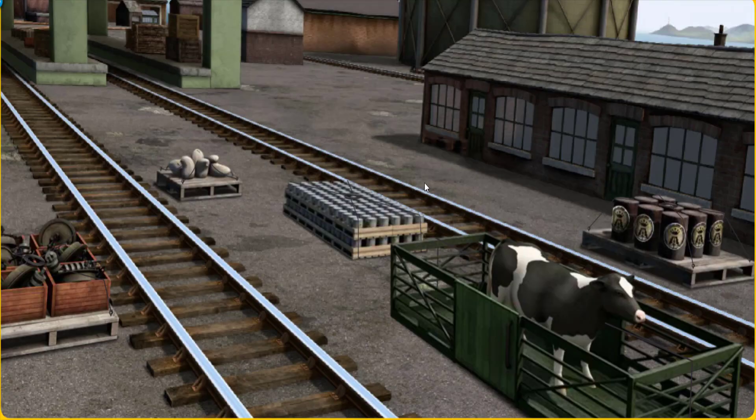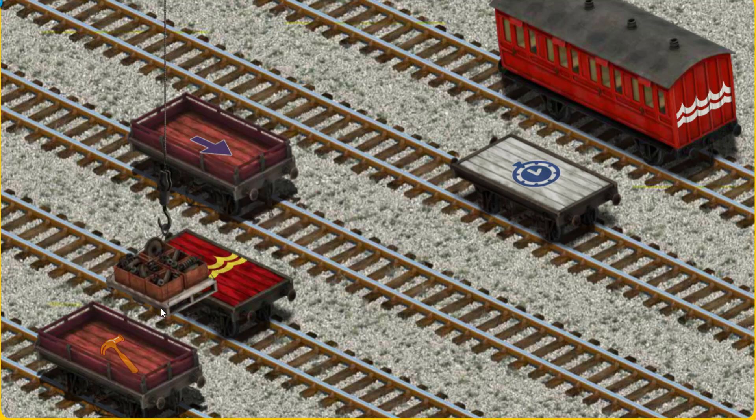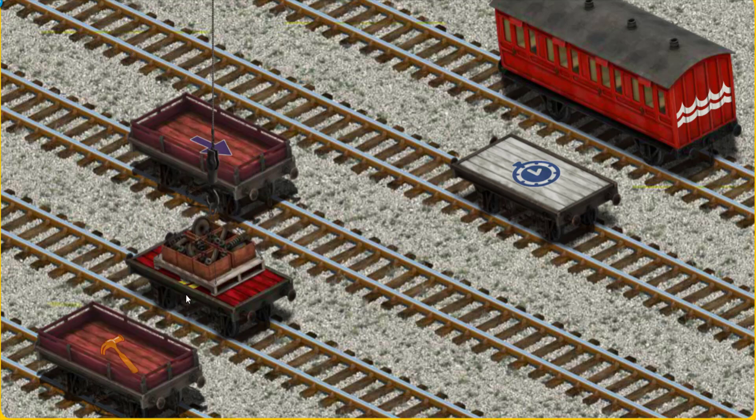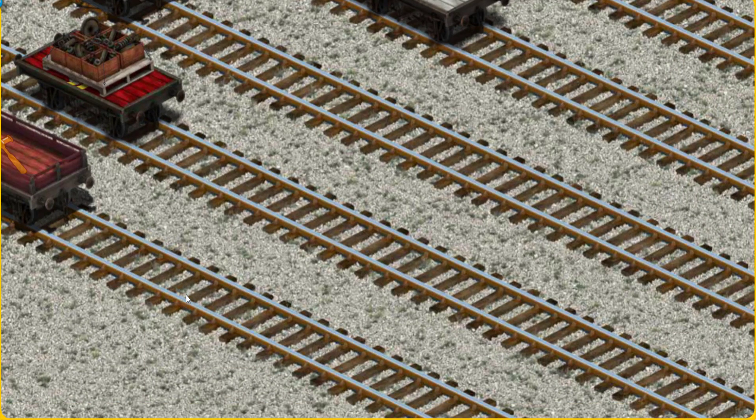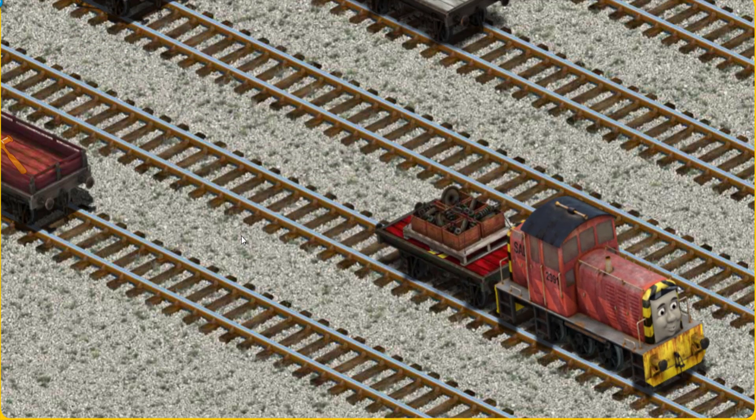It's a busy day at Brendam Docks. Thomas and his friends have many deliveries to make. Salty must deliver the engine parts to the diesel works. Show Cranky where the engine parts are — you found them! Let's lift and load. Now the cargo must be loaded. Show Cranky where the red flatbed with the yellow waves is. That's it!